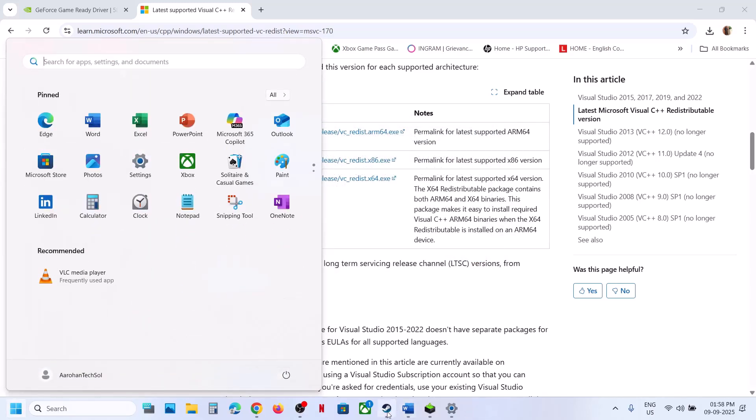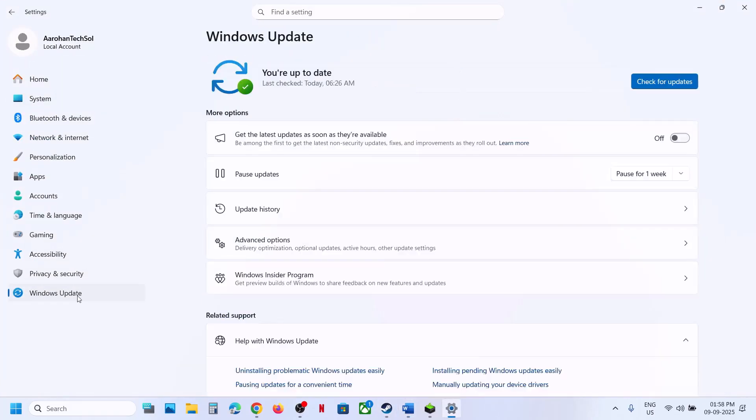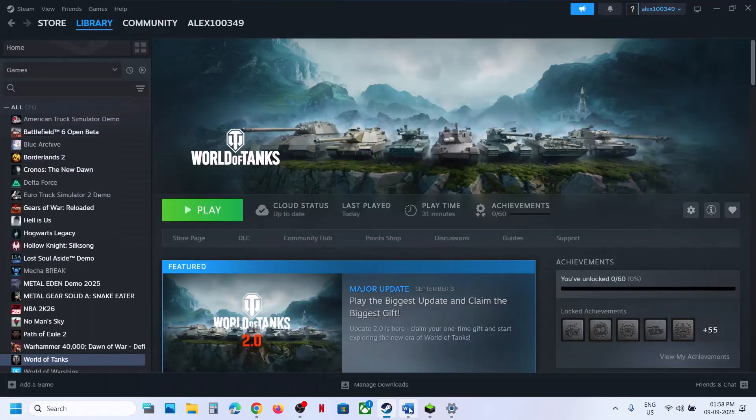After the system restart, launch the game. Still not working? The next step is to update Windows. Open Windows Settings, go to Windows Update, and click on Check for Updates. Once all the updates are installed, restart your computer. After the system restart, launch the game and check.